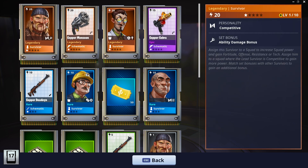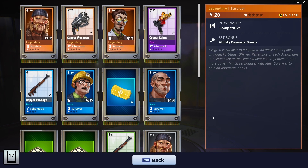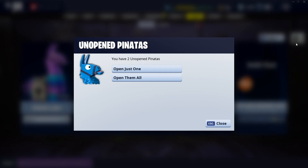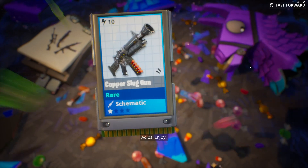We've got the Monsoon, a legendary survivor which we always need, and a legendary lead survivor. Other than that, not much — we've got 100 Road Trip Tickets, so that's kind of good. Let's open the Founders Llamas now. These are from the Ultimate Edition, from being a founder. I'm not expecting great things.